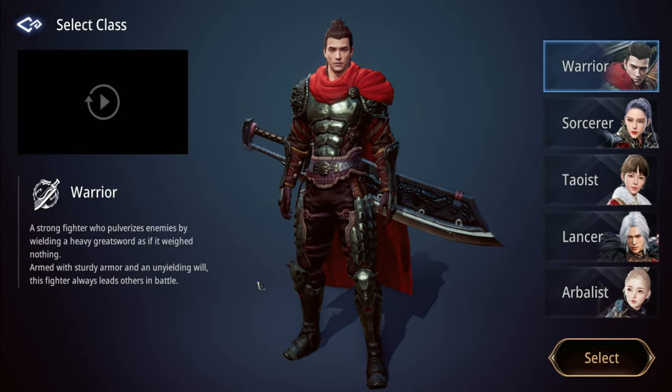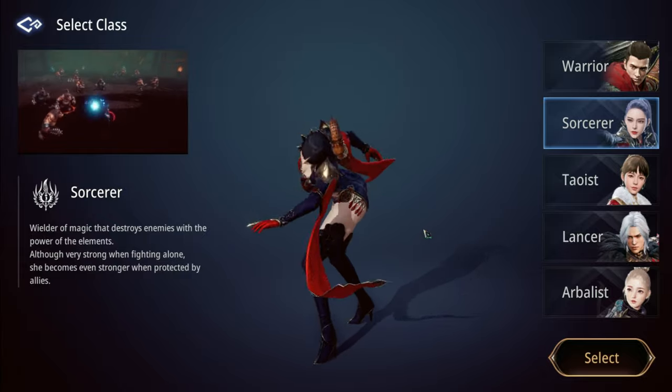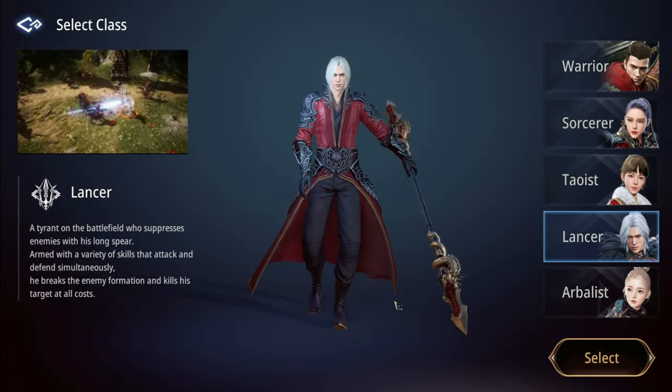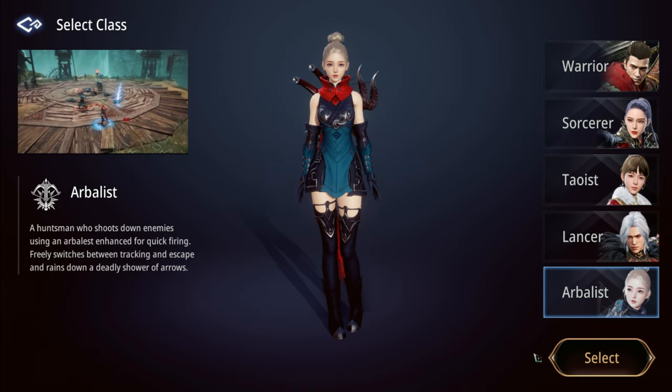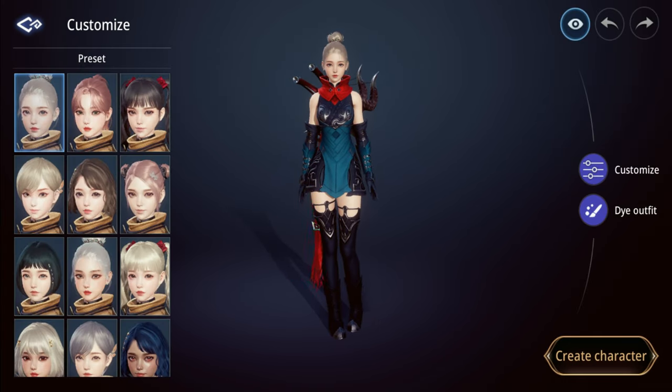Let's go play the game. Okay guys, here are the different classes that we can play as. You can be a Warrior, here's the Sorcerer, here's the Taoist, here's the Lancer, and Arbalest. We're going to play as an Arbalest. Select. The game is gender-locked.